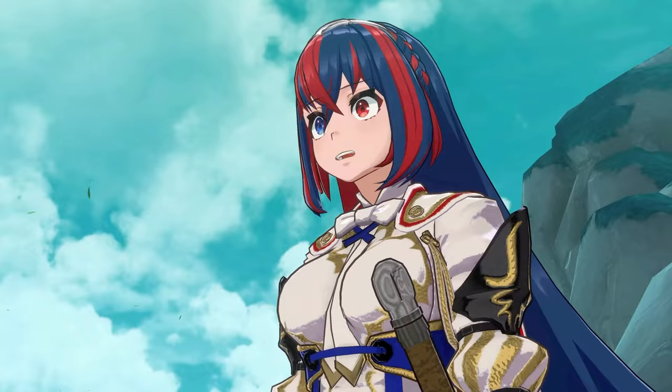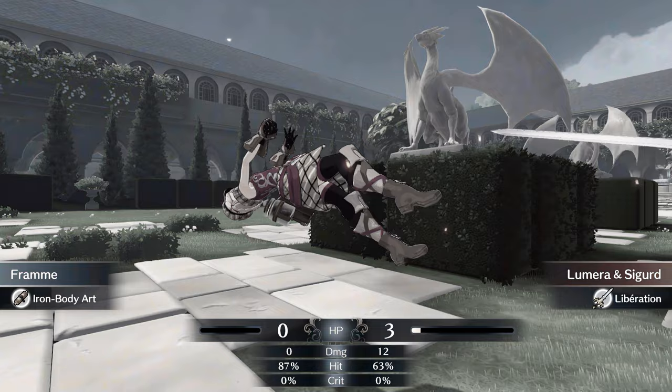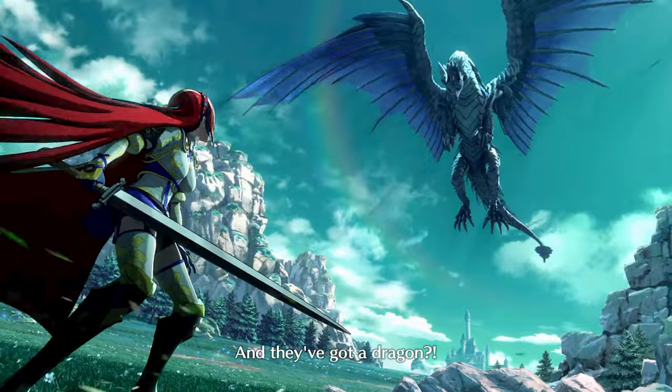Everyone else? Well, classic mode Fire Emblem works a lot like Nuzlockes. If a character dies in battle, they're considered permanently dead and can no longer be used. The main protagonist of Fire Emblem Engage is Alear — the divine dragon that's been asleep for a thousand years after battling the fell dragon.